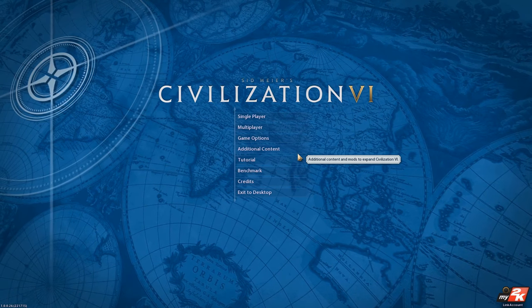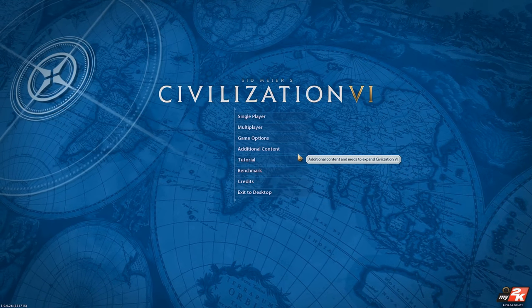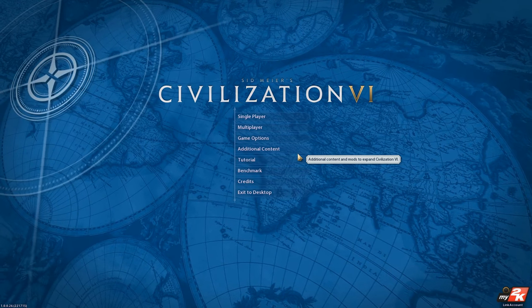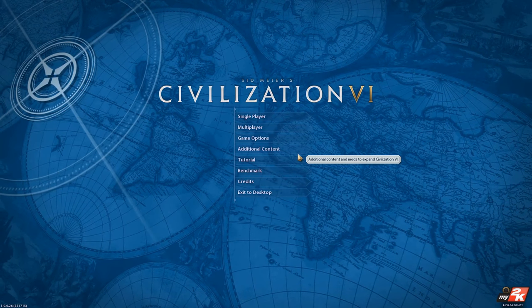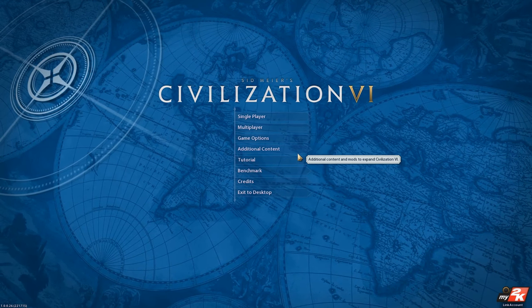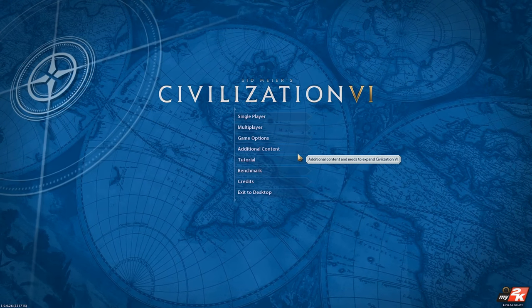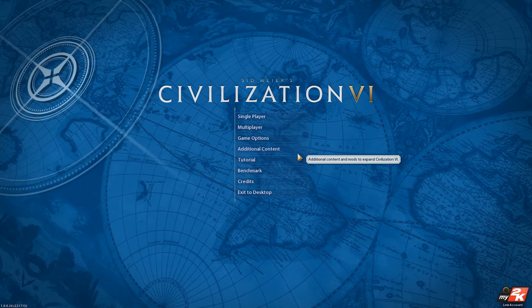The idea here is that we're going to use settings as similar as possible to the game we set up in Civ V, which means for this first Civ VI series on the channel ever, we're going to deliberately play on some of the most basic settings just to get a taste for the game as we all learn how it works. I'm going to learn how to play it, you're going to learn about it through watching. We're going to play on some of the most basic settings: continent map mode, standard map size, Prince difficulty, and standard pacing.